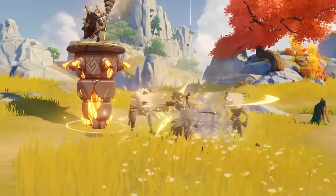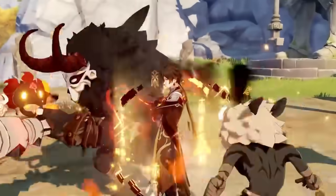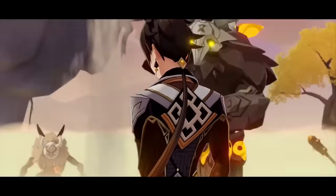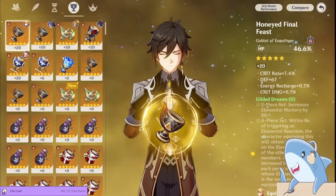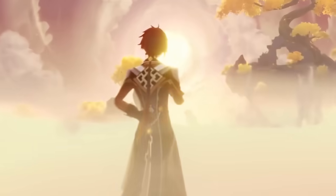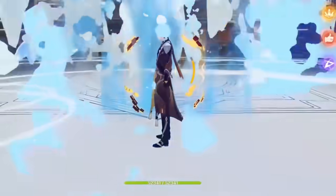While you can build Zhongli as a DPS, the real value comes from the colossal amount of damage he can block from his shield. He's incredibly easy to build for defensive utility. He won't hit very hard when you build him this way, but you'll be able to face tank basically everything in the game and not even blink. This incredibly comfy build only needs a 3-star spear — the Black Tassel — and some HP% artifacts, which you will get piles and piles of.